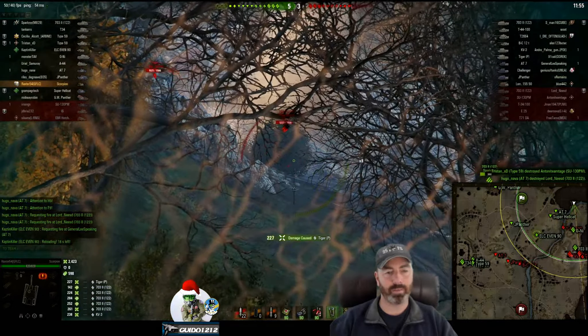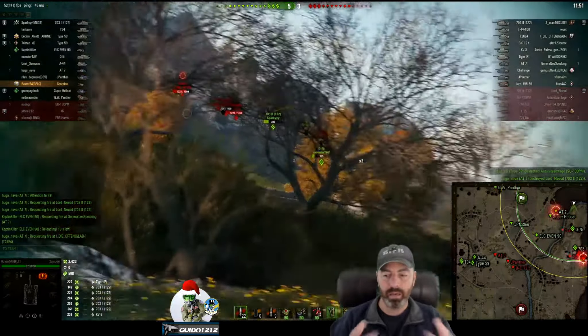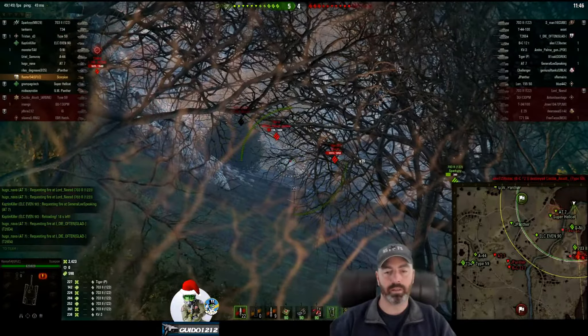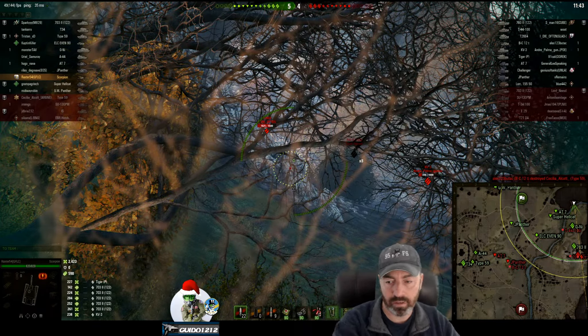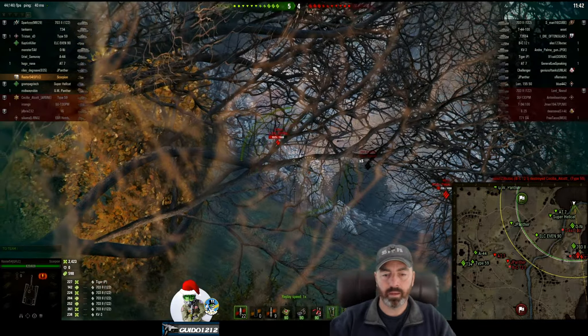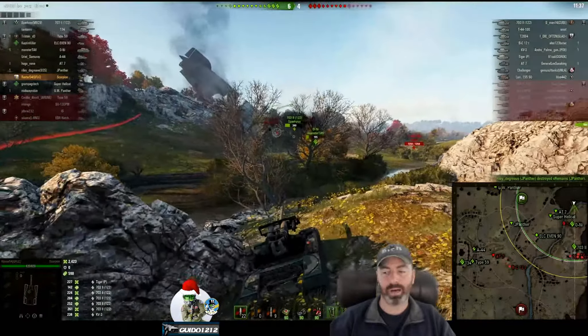Nice job just dropping the damage — 2400. Our spot is working, the enemy is pushing into us giving us all kinds of shots, and for the moment no problem. Now here's something I want everyone to take a look at: the mini-map. Just internalize that for a minute. Because the worst thing that a TD sitting in this little spot can have happen to them is get spotted.